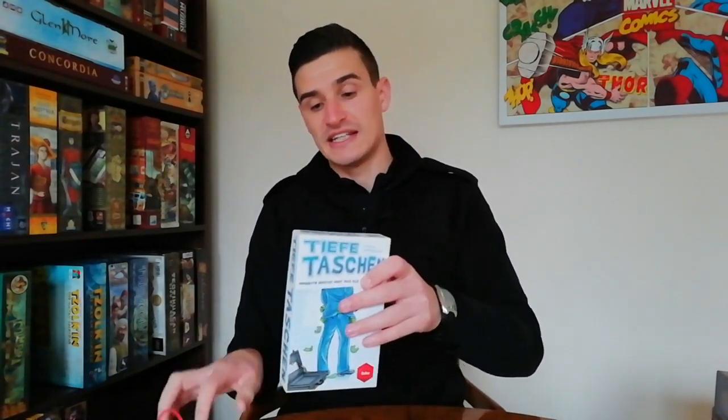At number 28 we have last year's number 21: Tifa Taschen. This is not an overly well-known game but I do preach about it quite a lot. It's a party style game that plays four to eight players and takes about 20 to 30 minutes. You are basically taking the roles of corrupt politicians. One player is the president and he draws an amount of money cards equal to the number of players and divides that money up however he sees fit, and then everybody plays a card simultaneously.